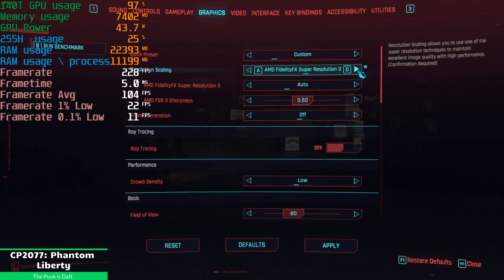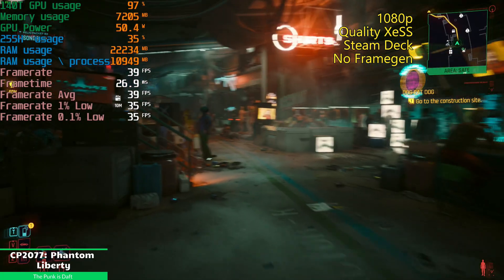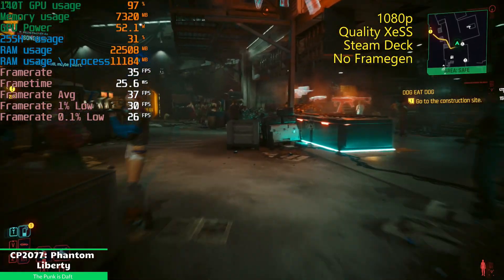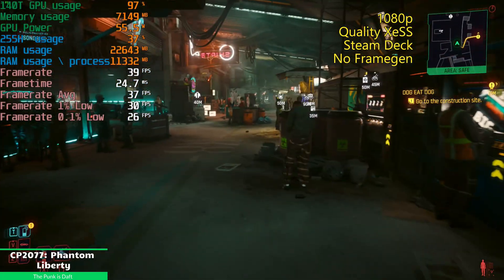We'll go resolution scaling. Fortunately we have XCSS which looks fantastic. We can use more than quality, but we'll start with quality. Just that alone, all of a sudden we're very playable — 40 fps, 31 lows. Let's see if we can maintain it. Even running around, an easy 38, almost 40. Very playable.